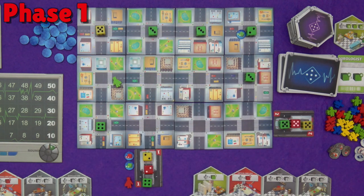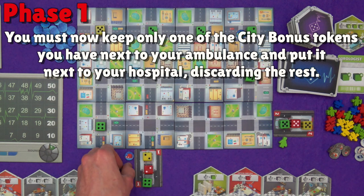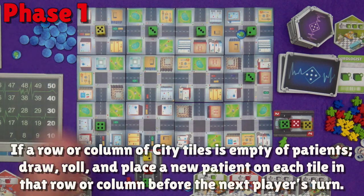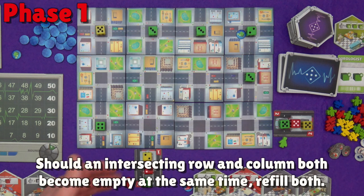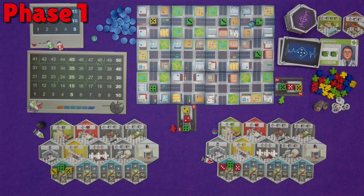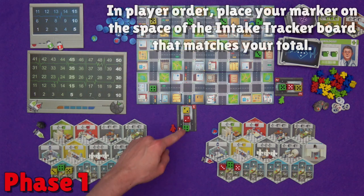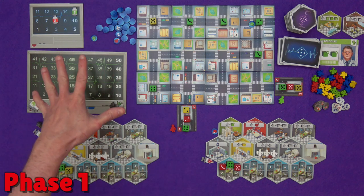You only stop when you have ended up with three patients. Once you do have three patients, your paramedic returns to the ambulance. Then everyone has to pick one of their city bonus tokens to keep, put that one next to your hospital, and discard the rest. Between each player's turn, if a row or column of city tiles ends up empty, you need to refill it — drawing and rolling one at a time, re-rolling ones and sixes — so that row or column is full for that player's turn. If a row and column become empty at the same time, you replenish both. Now total up the value of the dice in your ambulances and this determines player order.